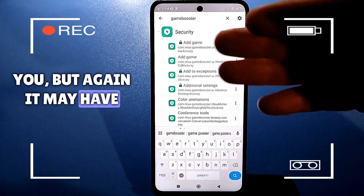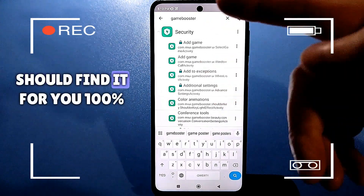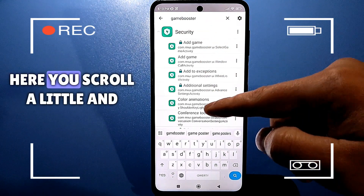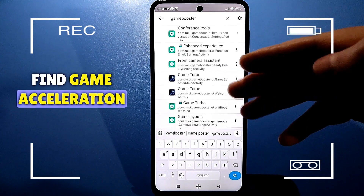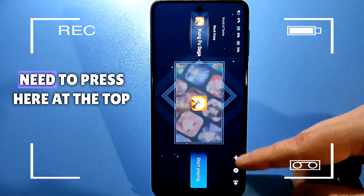It may have different names on different models. If you enter it like this, it should find it for you 100%. Scroll a little and find Game Acceleration. Go in here — the system program launches.